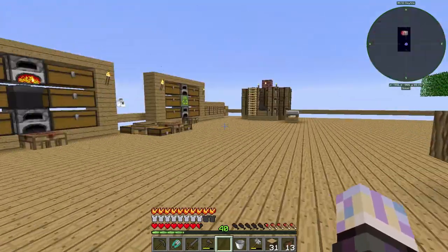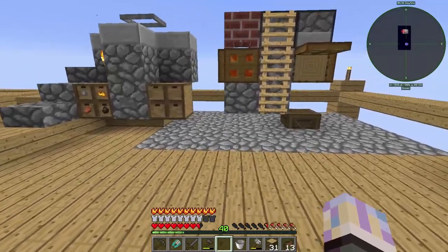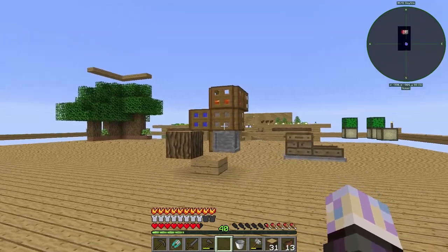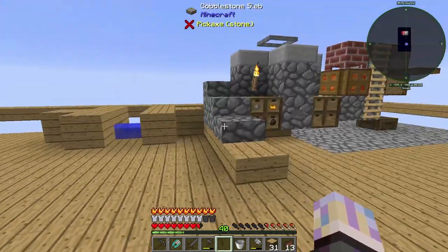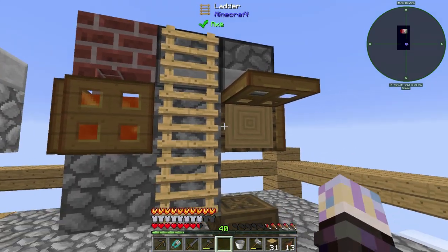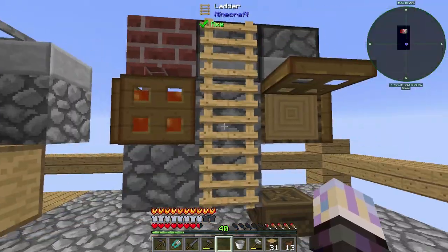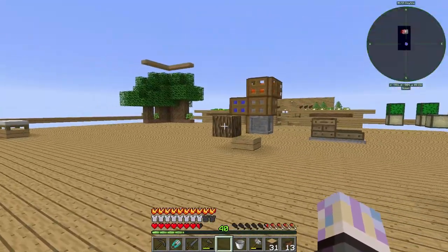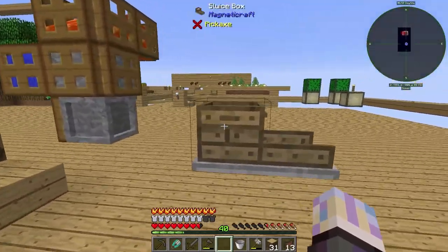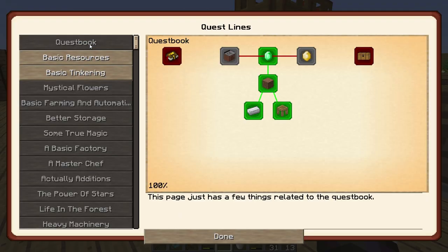This is way better than the crystal setup. Getting these ores this way is actually way better, because that is a ton of work — you have to smelt down glass and use glass, and I can see that it's already full because I did a bunch of glass and didn't realize this was going to be a thing. This is way better, so I'm going to end up swapping these and going with this method.